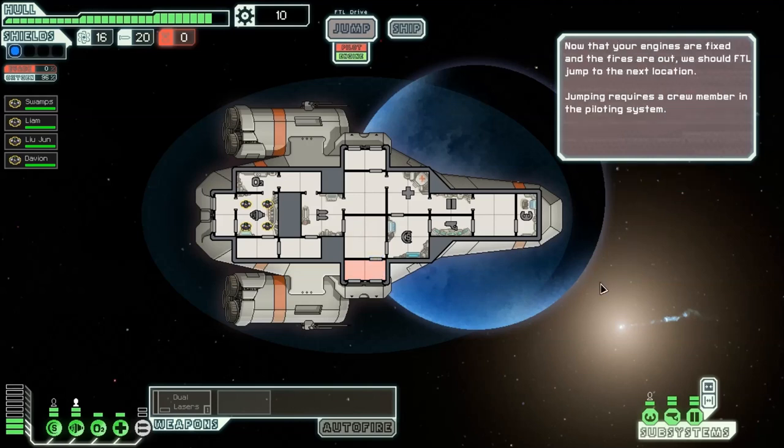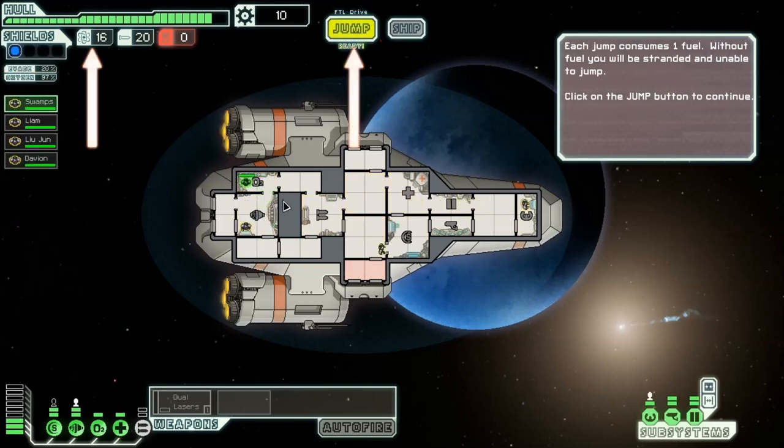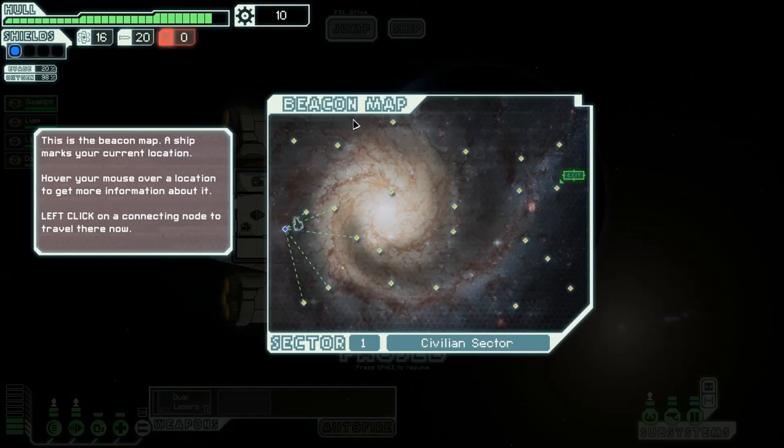Now that your engines are fixed and the fires are out, we should FTL jump to the next location. Jumping requires a crew member in the piloting system — I assume that's the piloting system up front. Each jump consumes fuel; without fuel, you'll be stranded and unable to jump. Click on the jump button to continue. This is the beacon map; a ship marks your current location. Hover your mouse over a location to get more information; left-click on a connecting node to travel there.